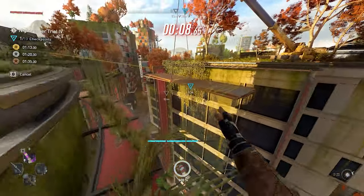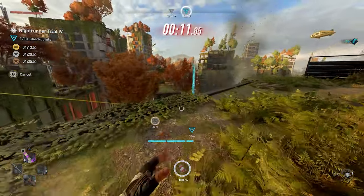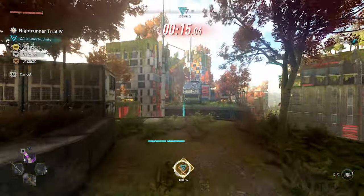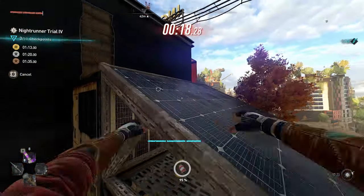Next, you want to run alongside the edge of the building and follow what I'm doing on screen here. Jump across, and when you are above checkpoint 2, you want to slide down. By sliding down, you can safely maneuver your way for your benefit.